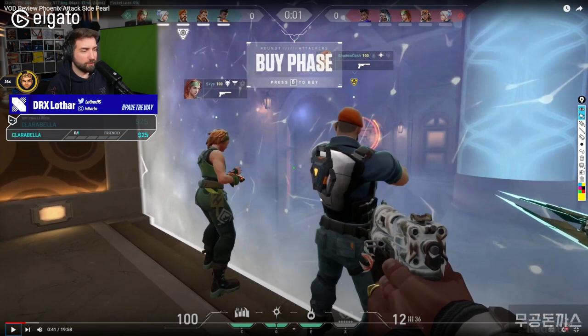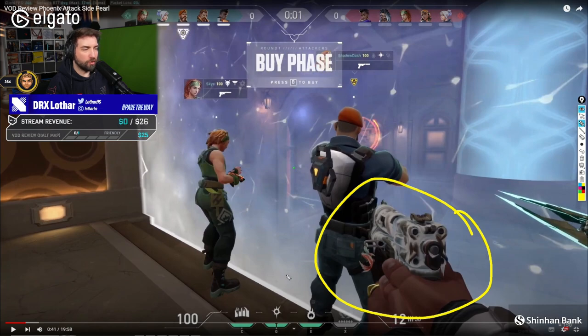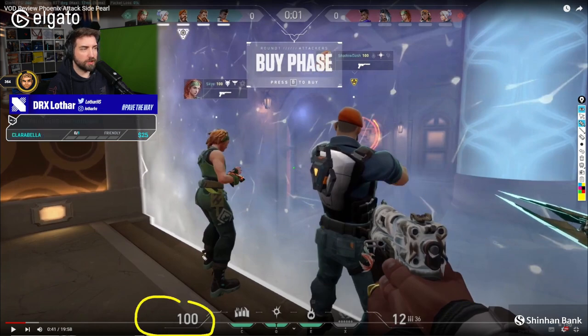We start with the pistol round, and I already see a bit of a misconception on the pistol buy. The thing that's really important to understand is that typically you either go for an upgrade of the weapon or you go for armor. Unless you're a typical support like Breach, who can go for full utility with no armor — that's one of the agents that kind of feels okay. Initiators that are typically more supportive in a professional setting go for more utility over armor or a weapon upgrade.